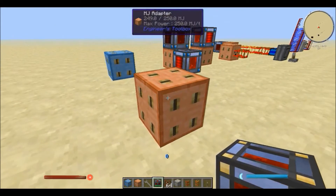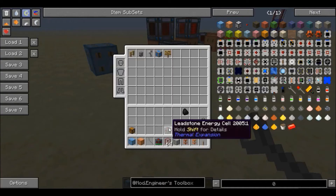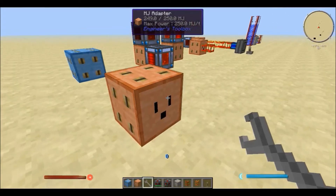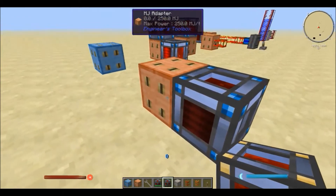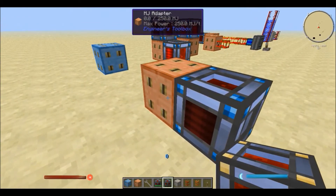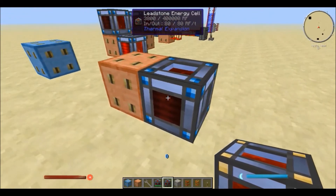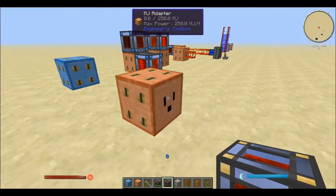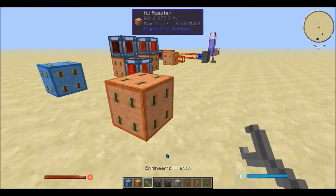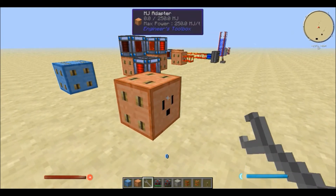We also have — if I just right-click with the wrench — the output mode. Now if I take an empty cell and put it like so, we can see it's filling up now, and the MJ adapter doesn't have any MJs stored in it anymore, because the energy cell took all the Redstone Flux back. So this is the output and this is the input, and you switch between them using the wrench. All you need to do is right-click to change it.